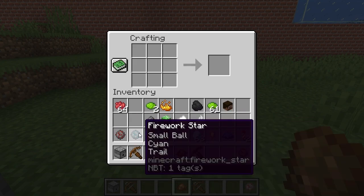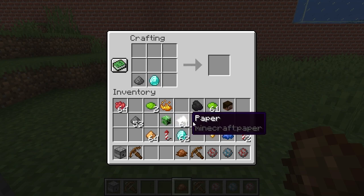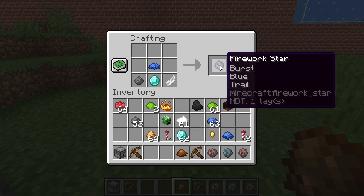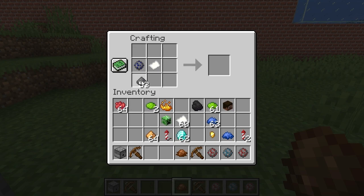We've got three firework charges to work with. Let's do a blue one with diamond and a feather — so it just has the trail. Now let's make our rockets: one gunpowder for this one, two for this one — flight duration two — and one again for this one. Let's do three for this one.